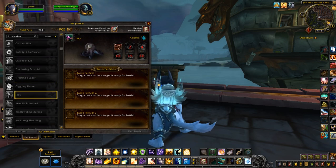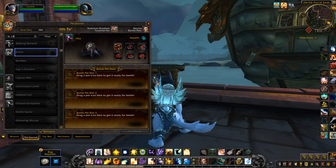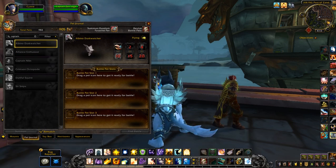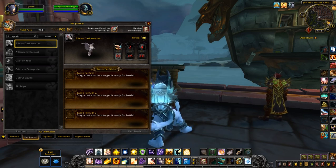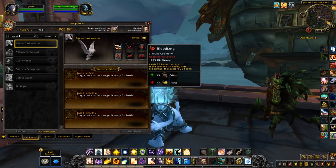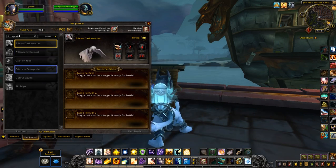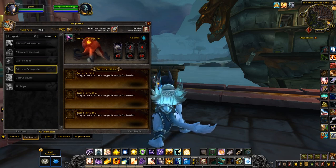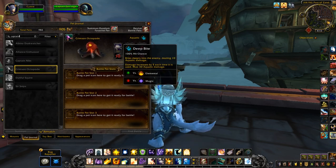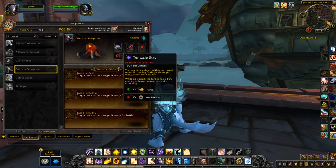And then I know we have a few of these octopussies. Alright, so these should have the two new ones. The first one is the Albino Dusk Watcher — it has drain blood, blood fang, lift off, preen, and alpha strike. And the other one is the Crimson Octopode, which is another colored version of these little guys. It has deep bite, whirlpool, squeeze, dive, bubble, and tentacle slap.